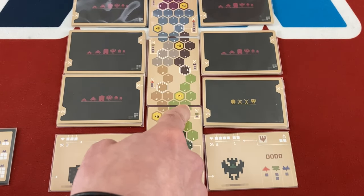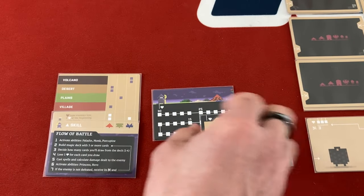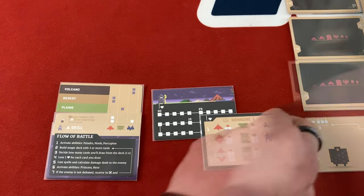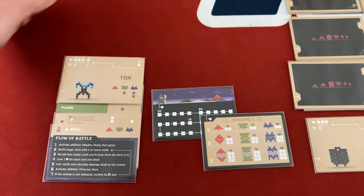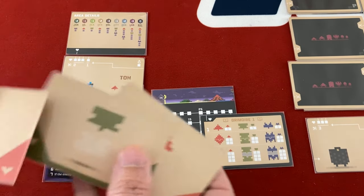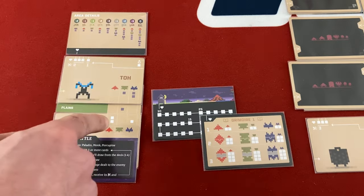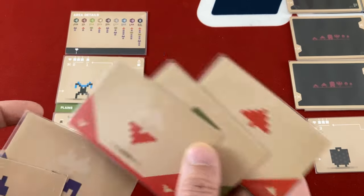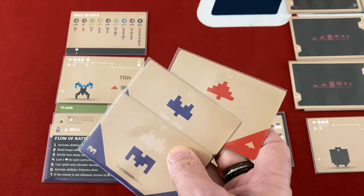Moving into the plains costs two life, taking me to 24. Plains have green defense — which is the only color I have no attack for anyway, so I'll totally ignore it. Fighting Toe: he has no red defense at all, which is great. He has complete green defense, so top green won't hurt him, and a little blue defense. Getting top red does four damage minus zero — killing him straight up. I build a deck of top red, top blue, and bottom blue, then draw two.